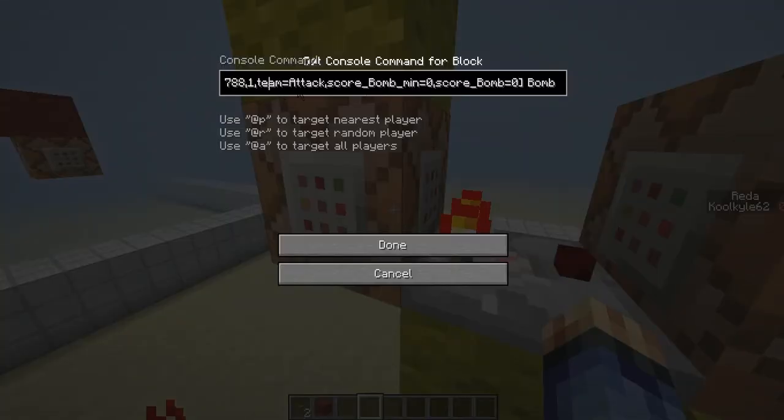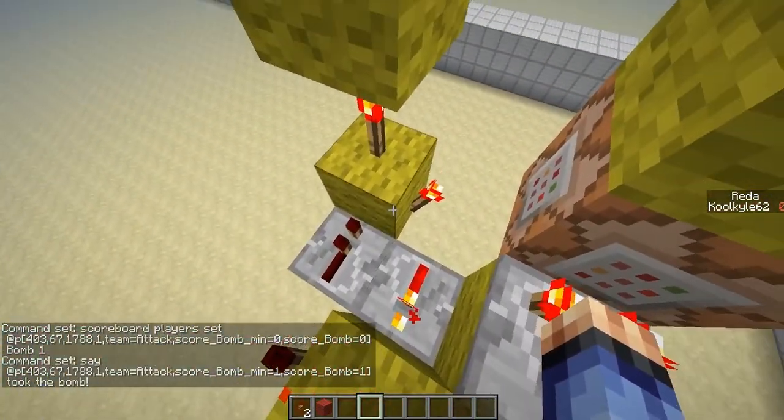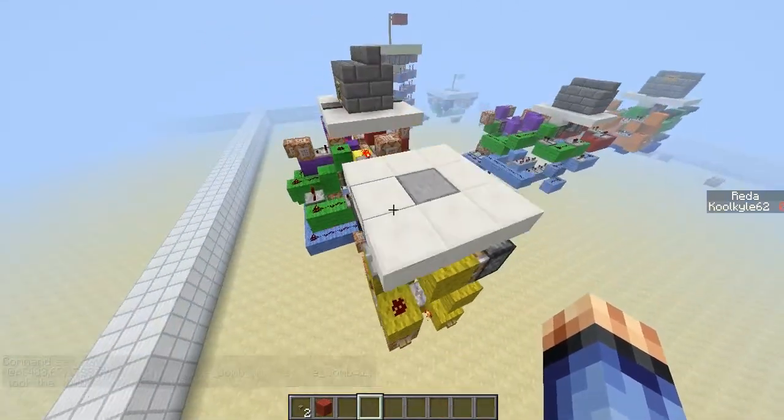Once determined, you also have to be on team attack and have the bomb variable at 0, meaning you don't have the bomb yet. If you match the criteria, your bomb score is set to 1. This triggers another command block with score bomb min 1, saying you took the bomb. It also triggers the original latch to alter the piston state so multiple people can't do it — and that's basically the bomb.